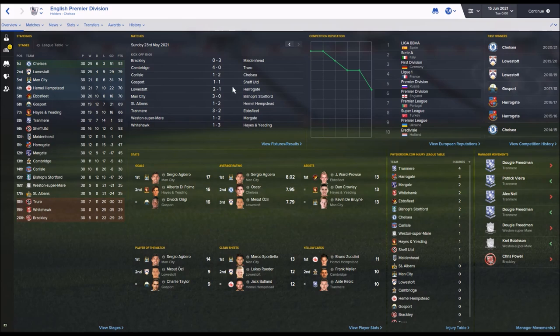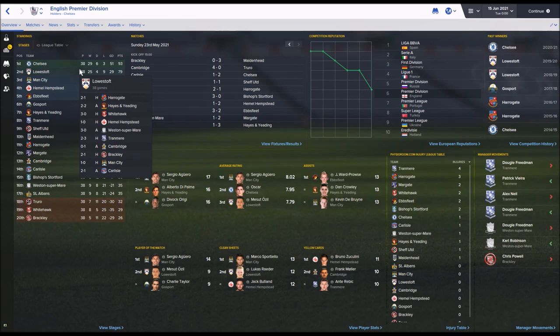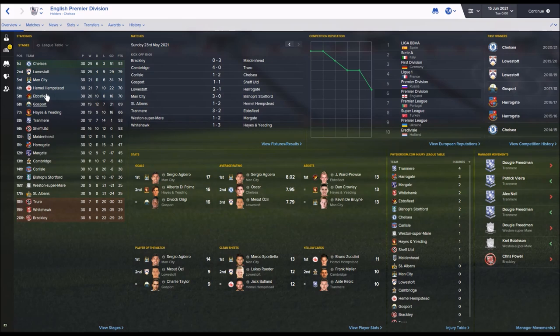End of the 2021 season - Chelsea won the league in their first season back in the top flight, which is predictable. However, Lowestoft finished above Manchester City, which is brilliant to see. It's fantastic that one of the teams stuck in this lower division at the start is finishing above a returning Premier League club. Man City still had Aguero as top scorer with only 17 goals. Lowestoft now have Michael Laudrup in charge and are a three-and-a-half star team, having signed Mesut Ozil on a free from Arsenal.